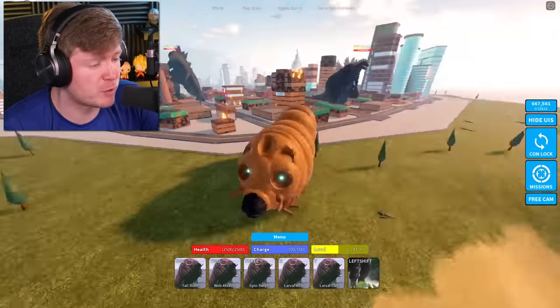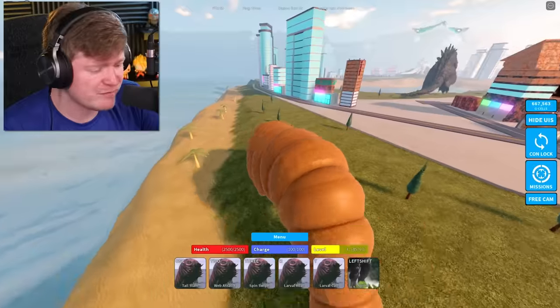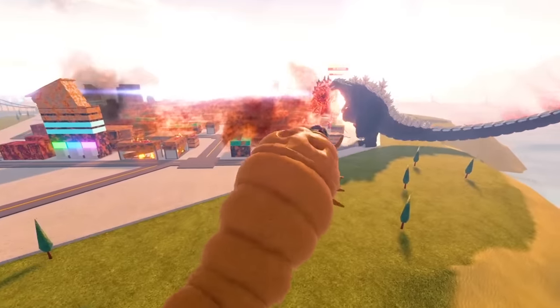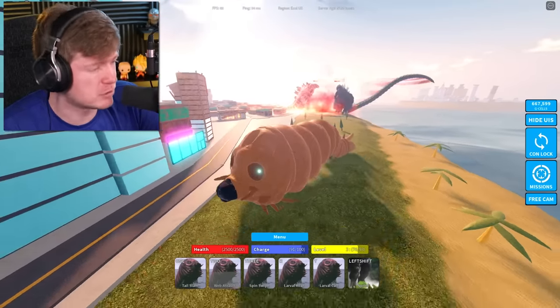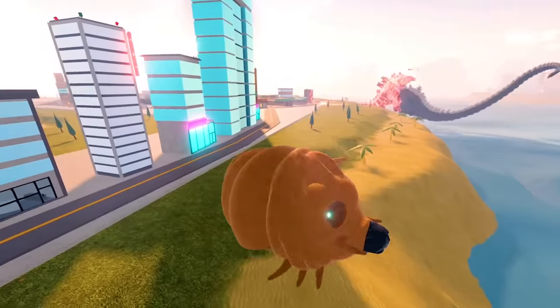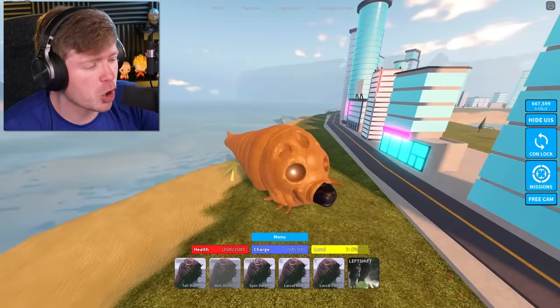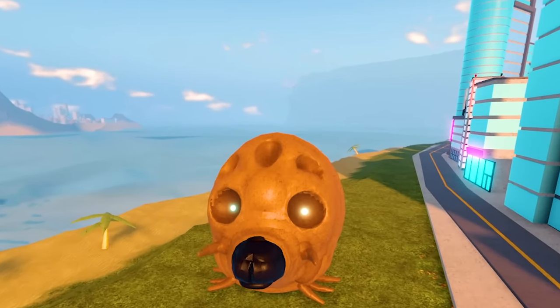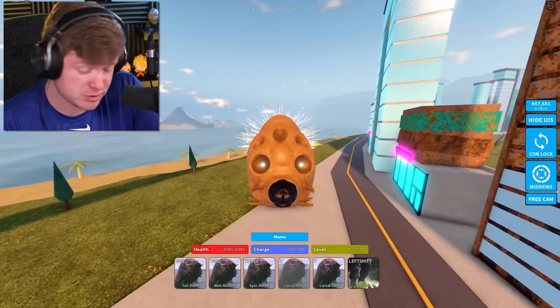Let's go ahead and do some moves. We've got Tail Slam as number one — that seems like a really weak move. We've got Web Assault as number two; I'm just going to hit it on somebody real quick. A little Web Assault. Hopefully that Godzilla Ultima doesn't fight me — he looks like he's fighting somebody else right now. What about a Spin Swipe? I've actually never used this character. That wasn't bad. Then we've got the Larval Roar. Oh my, what was that? That was more of a screech than a roar, but we leveled up from it.